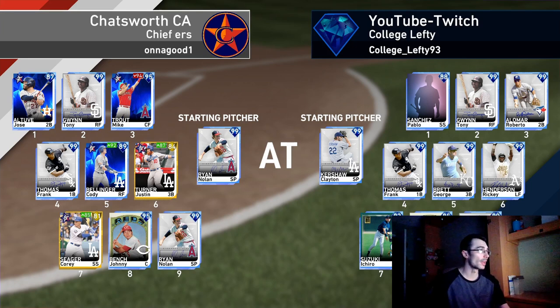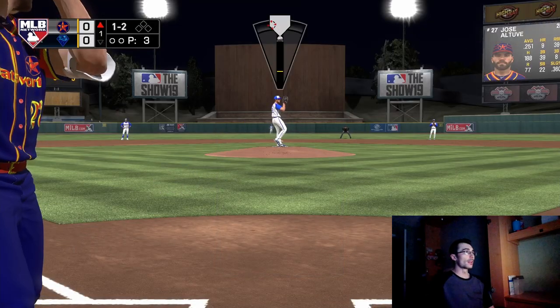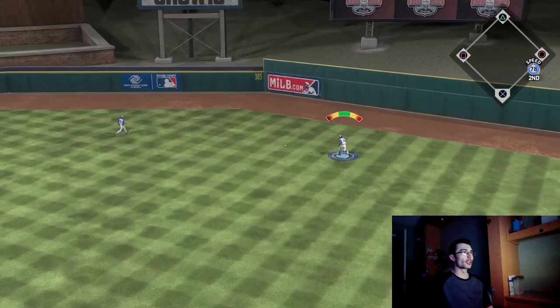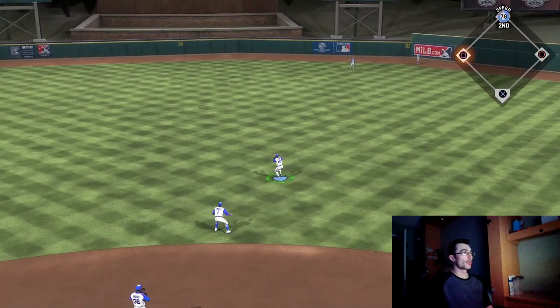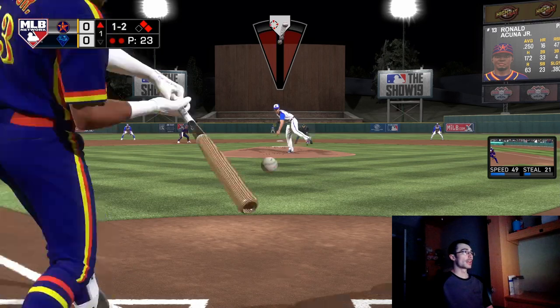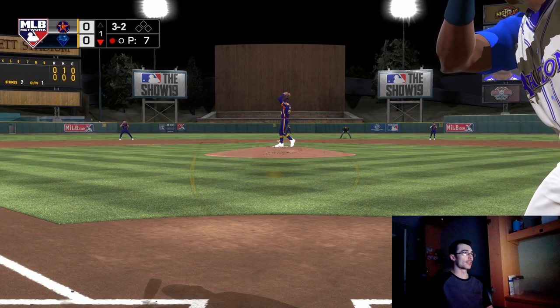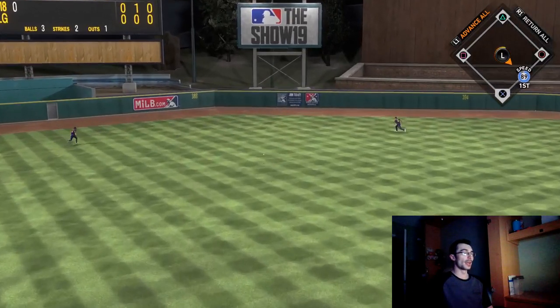Now into the last game of the video. This opponent has more of a budget team — a couple of Live Series hitters including Justin Turner, who just got downgraded to gold, and Corey Seager. It's also a Clayton Kershaw vs Nolan Ryan matchup, which you don't see often. The opponent doubles with Jose Altuve, draws a walk with Frank Thomas, then pinch hits Ronald Acuna for Cody Bellinger — a good move — but Acuna hits it right to Roberto Alomar.